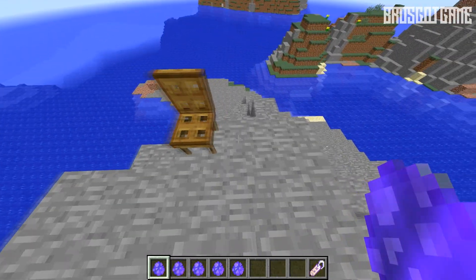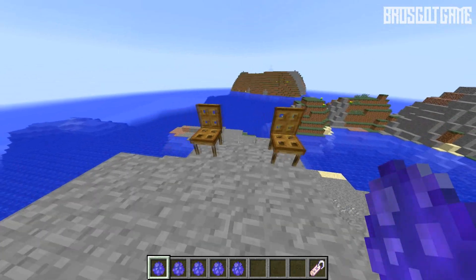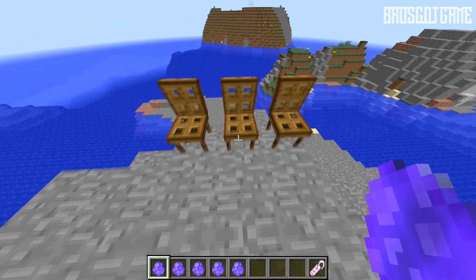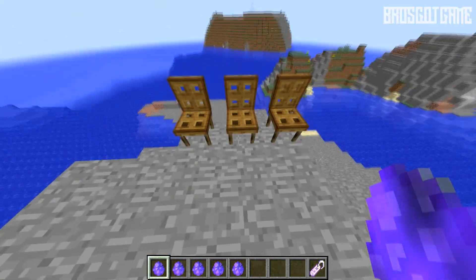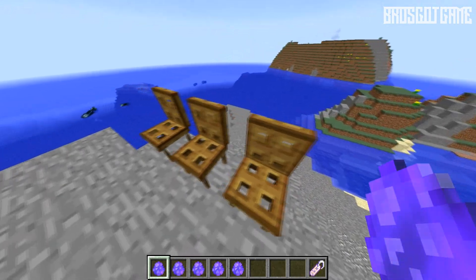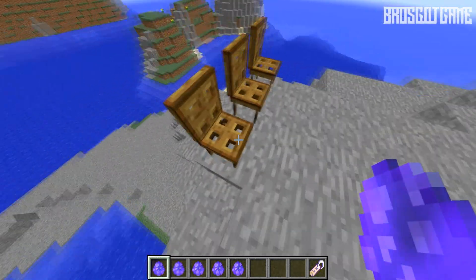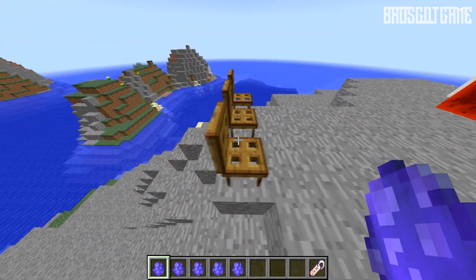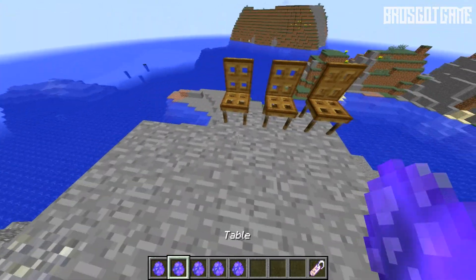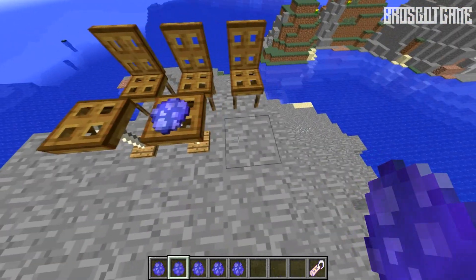Right here you can see a chair — I'm just placing down a couple of chairs for you guys right here. I might as well make three, just for the fun of it. They look pretty cool — they're trap doors with levers and sticks, and yeah they really look good.